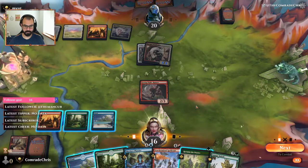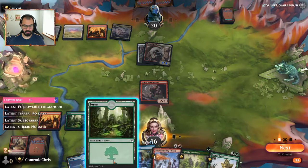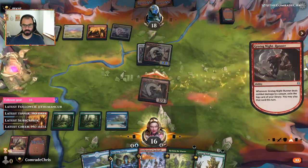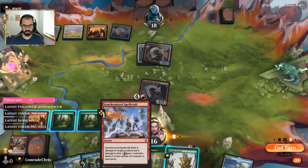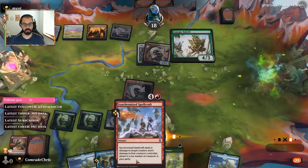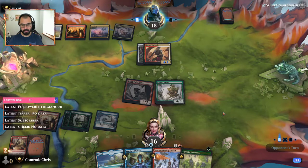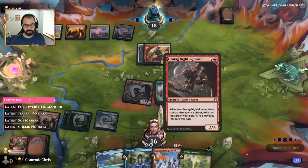Let's attack first, then play land so we can cast Synchronize Spellcraft at instant speed. We can't play yet — let's play bail off. I thought it reduced the cost, but next turn we'll be able to. We shouldn't have played our land first — we misread the card. We should have played that island off of the night runner.